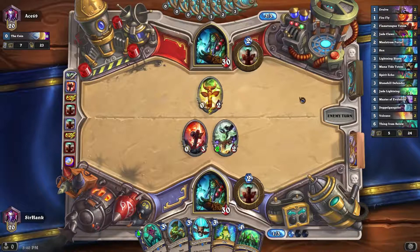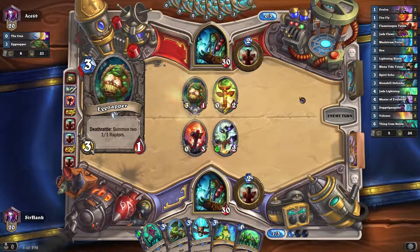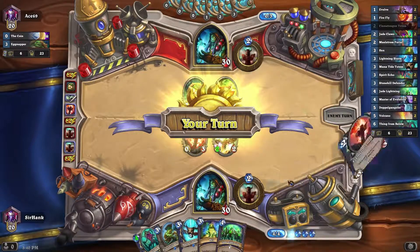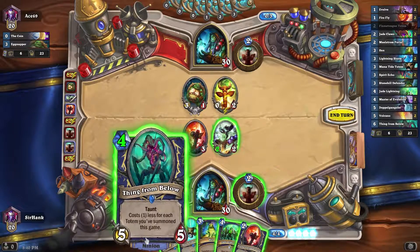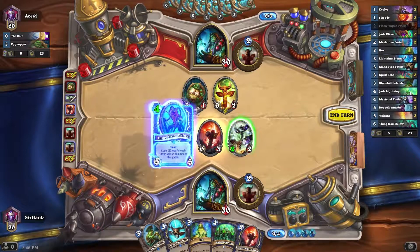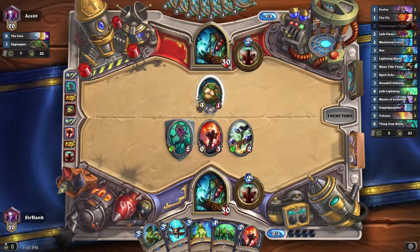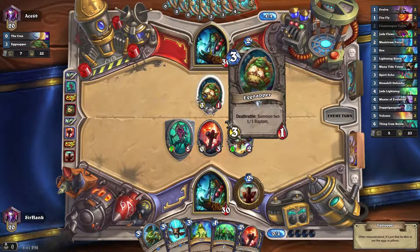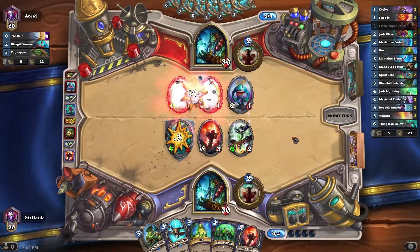I was tempted to Stonehill because it's a little more efficient mana-wise, but knowing Shamans, I think I would regret leaving that up. I think this guy is playing the same deck as me but a different style of it. We've got a Flametongue again, which is a little extreme. We could Thing from Below, which is probably the strongest play this turn. I'm going to Thing from Below, take out his other totem — just because it's going to be a little difficult for him to remove, and I'm not going to be the one to pop this Eggnapper.